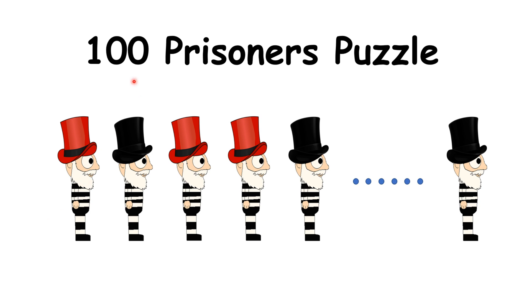In this video we will solve the famous hundred prisoners puzzle. There are hundred prisoners and the jailer asks them to stand in a queue, all facing the same direction. The jailer says each of you will get either a red hat or a black hat, and you will be asked the color of the hat you are wearing. If you tell the right answer you are safe, otherwise you will be executed.